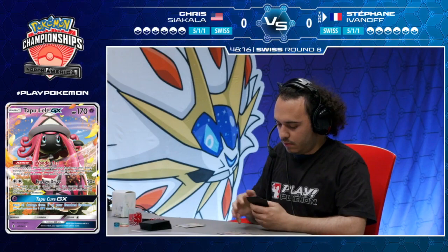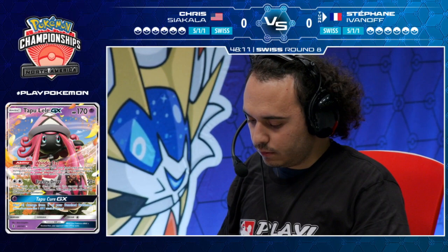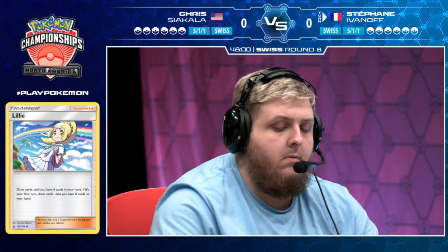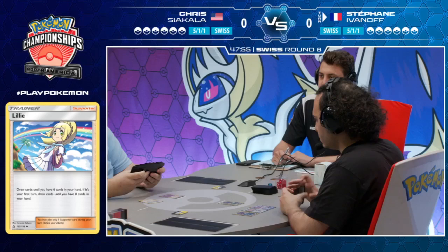But you can see right off the bat, it is a much different version of that deck. He does not play Professor Elm's Lecture, instead sticking with the Nest Ball and Lily engine to start off the game. Stefan has talked a lot about how big of a proponent he is of Dugong, and he has stuck to his guns here. Dugong's Dual Blizzard attack lets you do 60 damage to two of your opponent's Pokemon, and he feels like that is a very strong card in the Pokemon TCG right now.